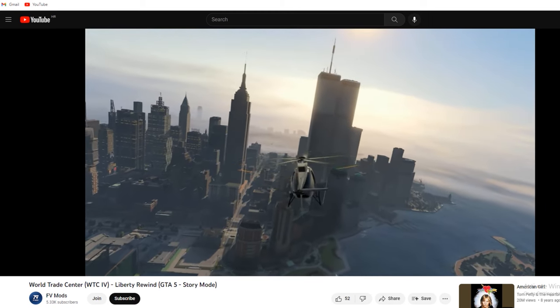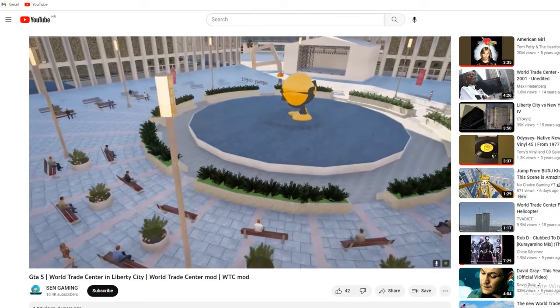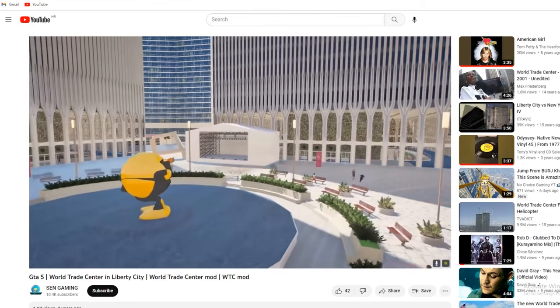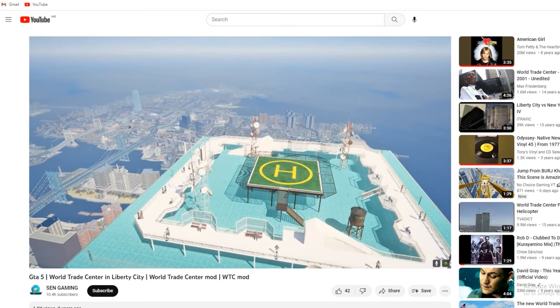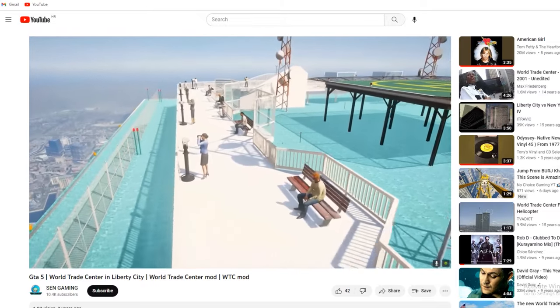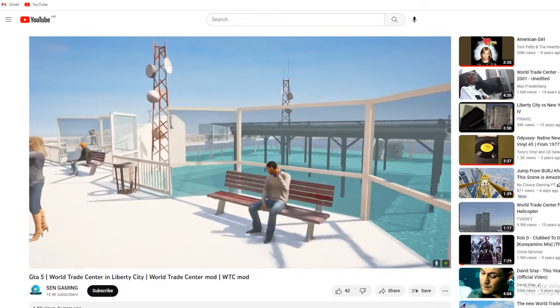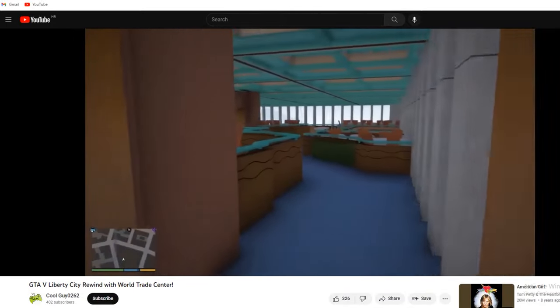The World Trade Center mod for GTA 5 looks almost identical, besides the advanced graphics of course. The plaza looks identical to the one from GTA 4, the only difference being that World Trade Center in GTA 5 is a bit too bright — like somebody just increased the brightness way too much — and I don't think it's suitable to Liberty City's darker atmosphere. But of course, that's just my opinion.